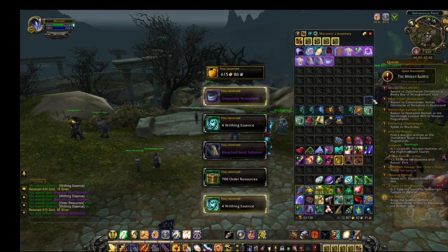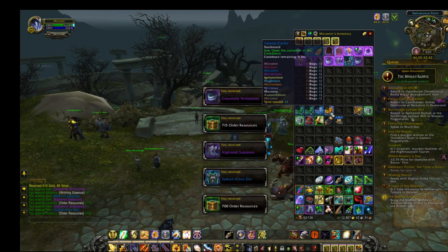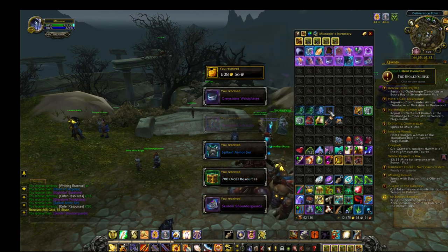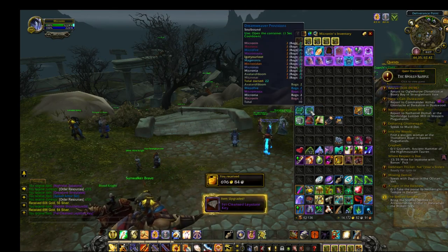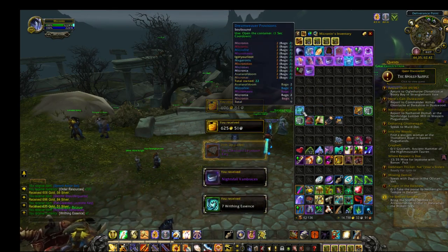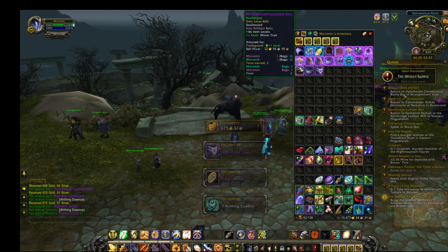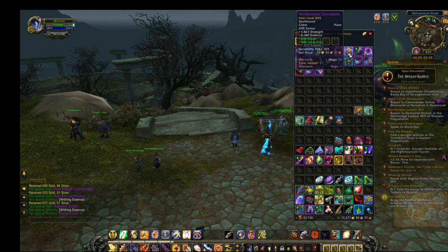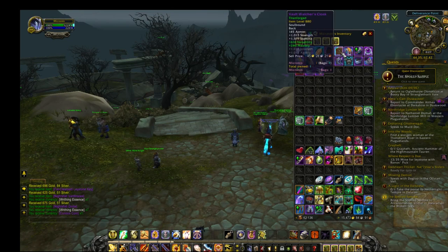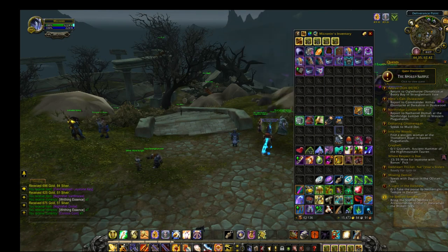We're getting a lot of writhing essences here, so that's actually pretty good. I had no idea that it's a currency now. The things you upgrade your Legendary with - they used to drop into your bags, it wasn't a currency before.